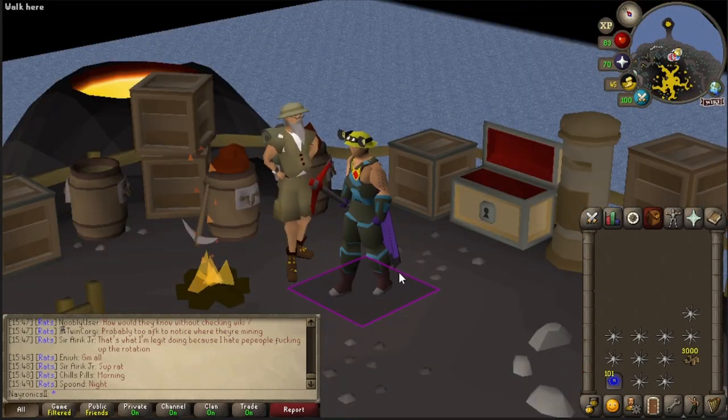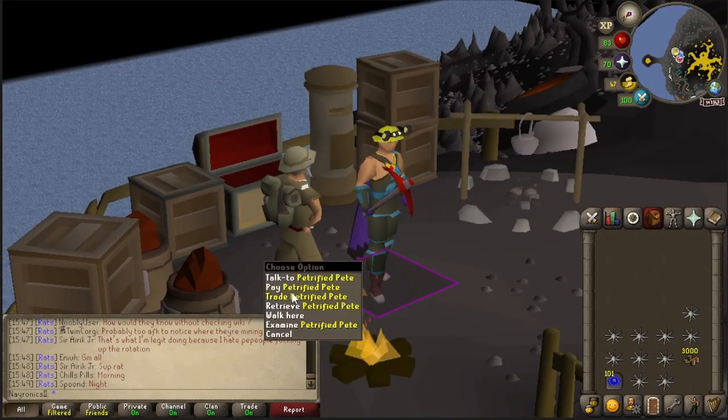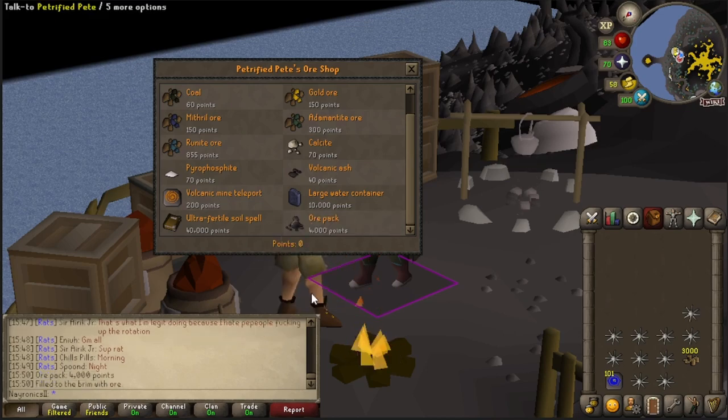You need to bring along 30 Nummulites to give it a run. The reason we're looking to cheese it while we're here at the Volcanic Mine is actually because, since we've never done this, soloing the Volcanic Mine pretty much almost needs the large water container. While we're here, we'll collect some of the Volcanic Mine teleports and fill the Collection Log slot with the Ultra Fertile Soil Spell. The big thing is the Ore Packs, because this is what has the chance to contain that Broken Dragon Pickaxe.